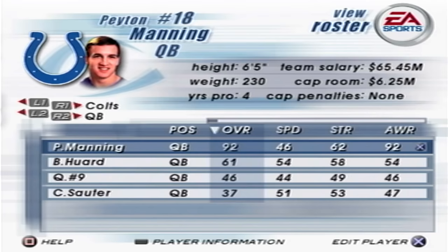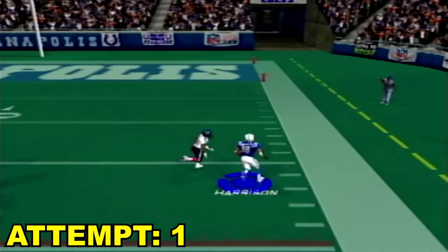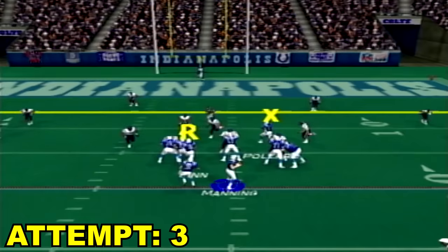Madden 2003. Peyton Manning is down to a 92 overall. His throw power is down to a 94 and his throw accuracy is down to a 95. I still got to score on the first play two more times. I'm going deep to Harrison — he can't outrun him, but a huge play into the red zone. We might have Reggie Wayne on the double move — he's covered. We might have Pollard right over the top. What a touch pass right over the linebacker. Touchdown, Pollard.